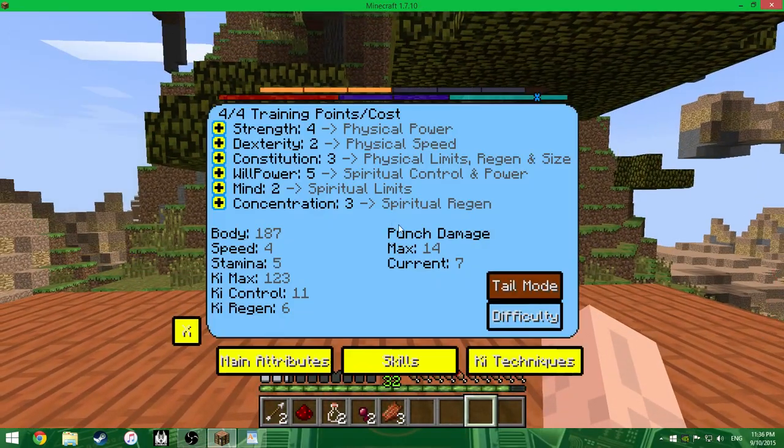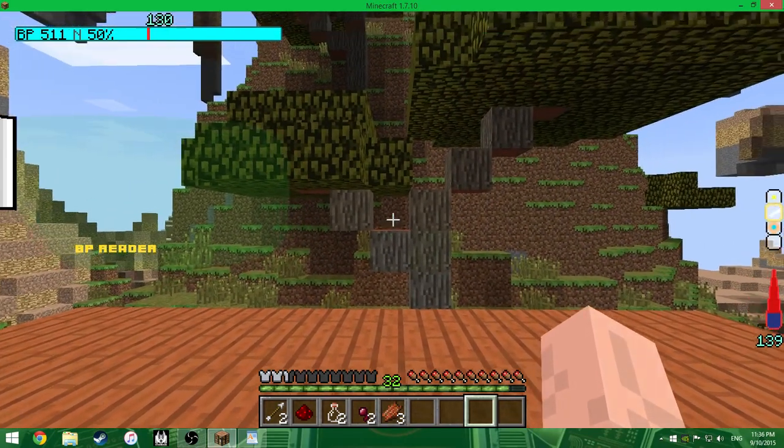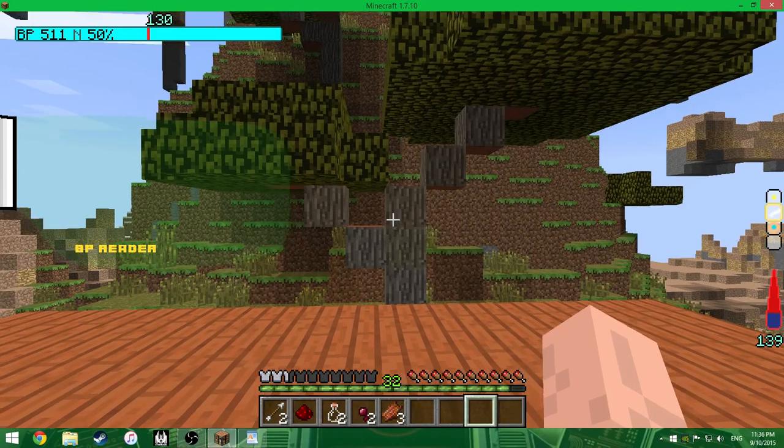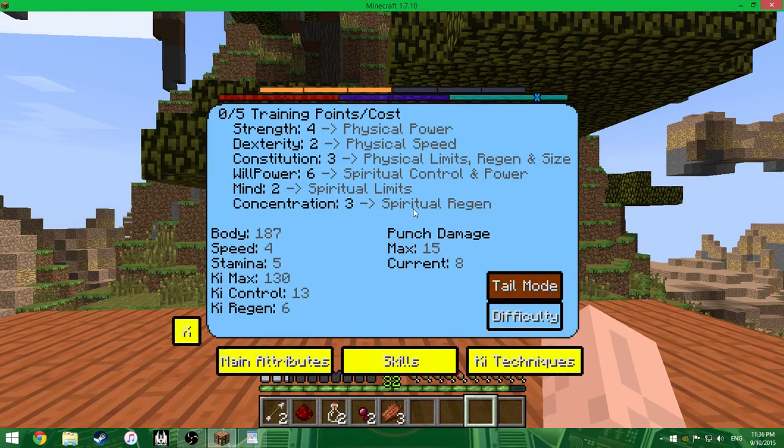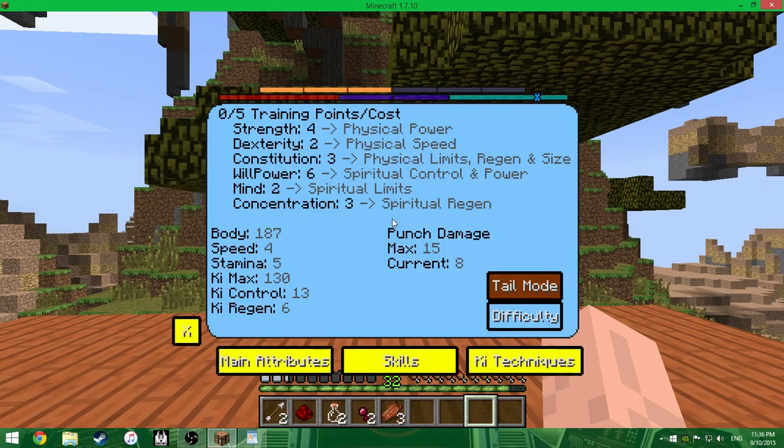That's it for this episode. Like I said, it was going to be quick. We got one training point — that's a good way to end this. Let's do willpower, because I like my Ki attacks. That puts me up to 511 battle power. Until next time, see you guys later.